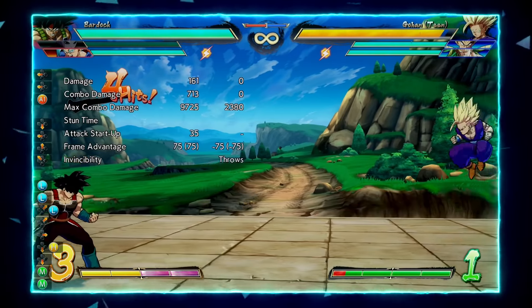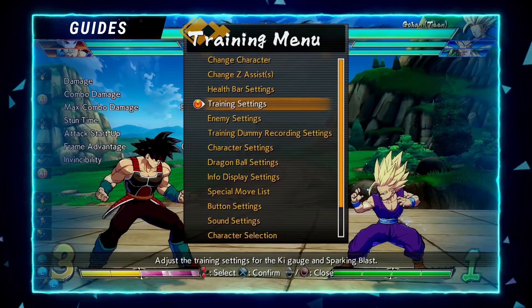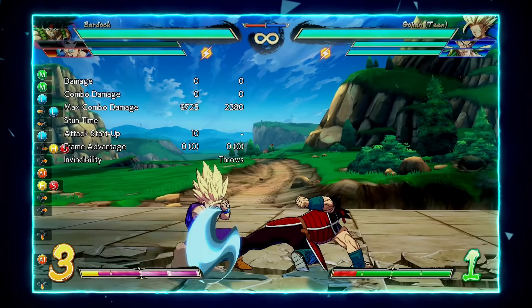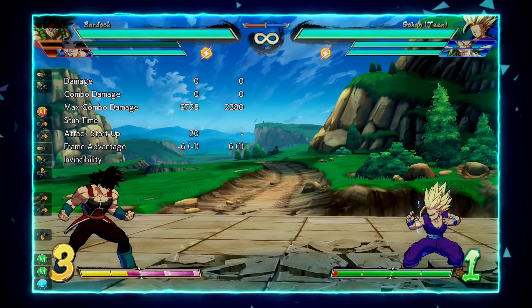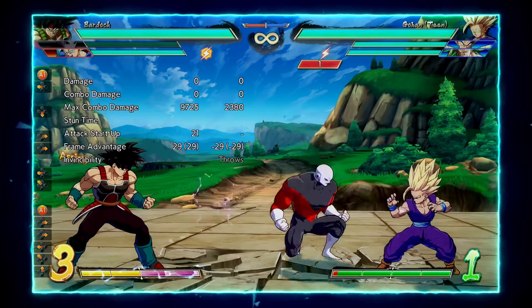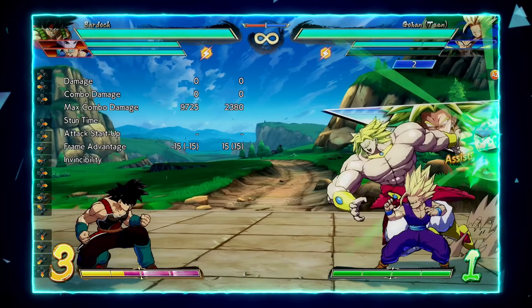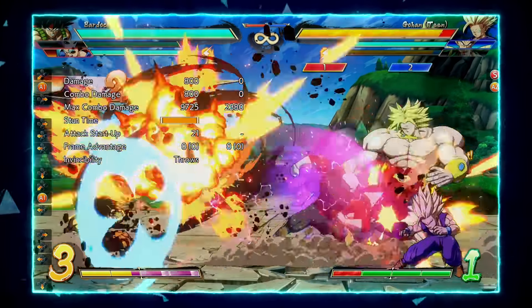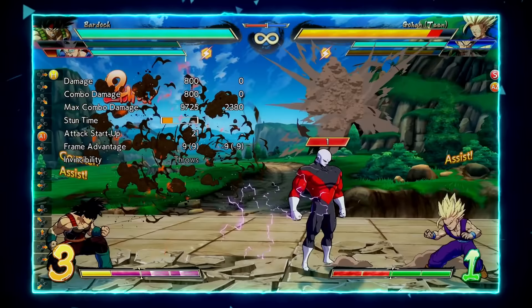Next is his B assist — Grand Charge — the shoulder tackle, and this is my preferred assist. On block it's 29 frames of block stun, which is enough for a really solid mix for just about any character. It has 20-frame startup as opposed to A assist's 35 frames — I prefer faster assists since they're usually better and easier to use in neutral. Another cool thing about B assist is it's actually invincible to projectiles and other assists. With Broly assist throwing ki blasts, if you time Grand Charge properly, Jiren goes through all of it and can even punish the point character.